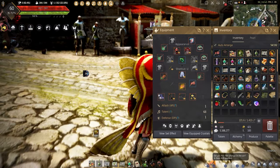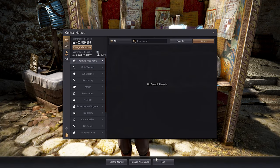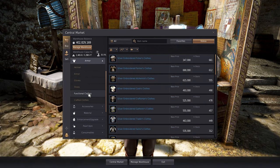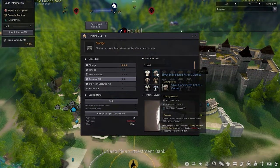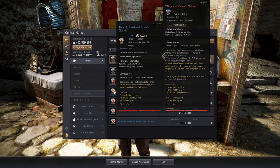Getting some fishing clothes will decrease the fishing time. You can get one to start with when you complete the starter fishing quest, and another one when you hit Professional 1 or at the luxury vendor. Silver Embroidered Fisher clothes can be found on the central marketplace or crafted at any costume workshop. These will increase the fishing level and fishing experience with each enhancement.